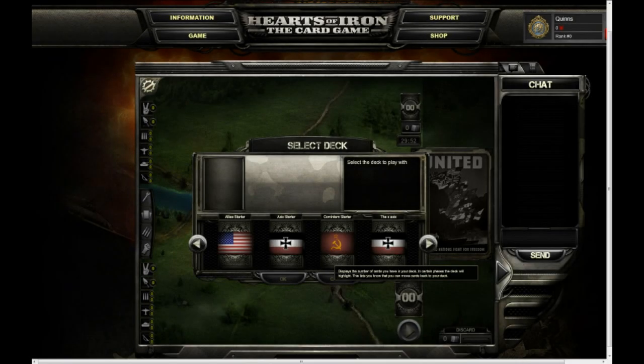Hello and welcome. My name is Quintin Smith, Paradox Interactive's new creative marketing commissar, and this is the second of a two-part series on how to play Hearts of Iron the card game, this time covering how to play the game itself.